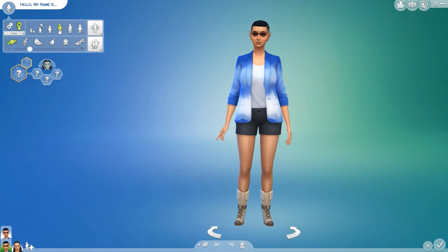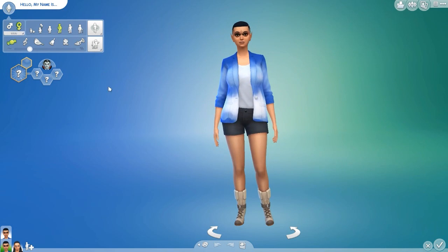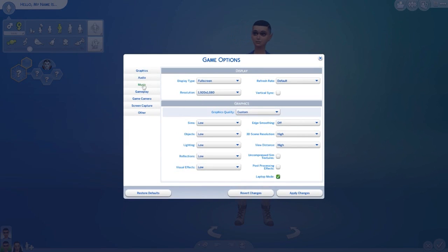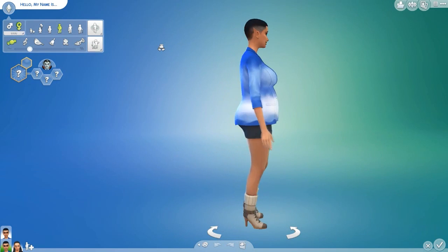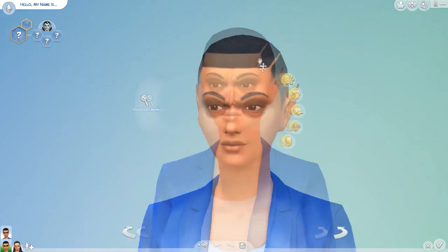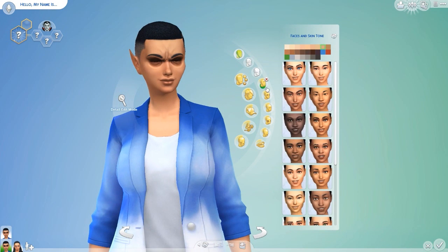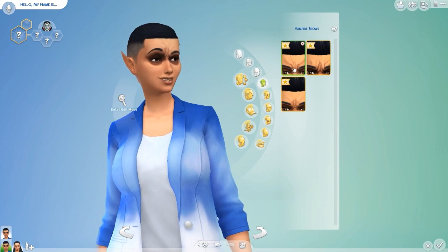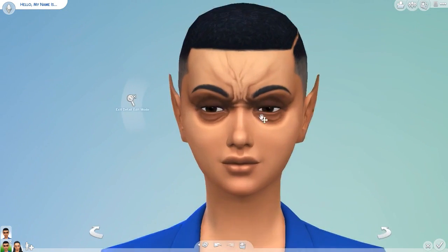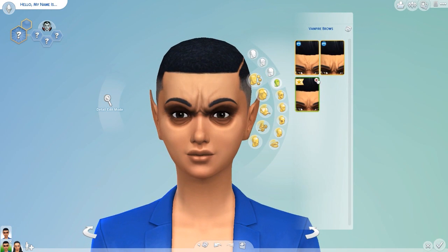We're just going to do a simple overview of what the young adults have for male and female — I really do not feel like going through teenagers and all of that. I do know they have a couple of new features for your face. You've got vampire brows and all these new features. You've pretty much got these new brow shapes and they have three types, or you just don't have to choose one at all.